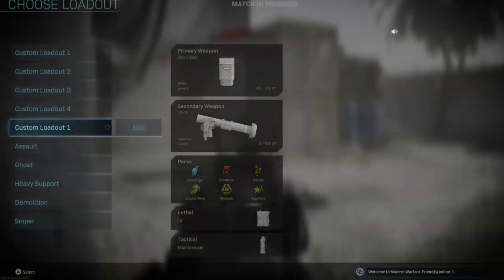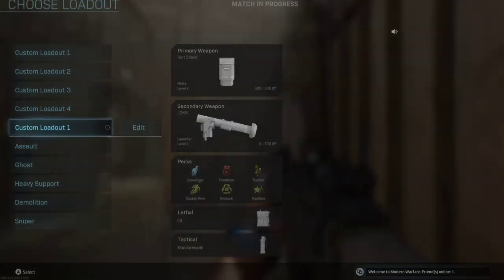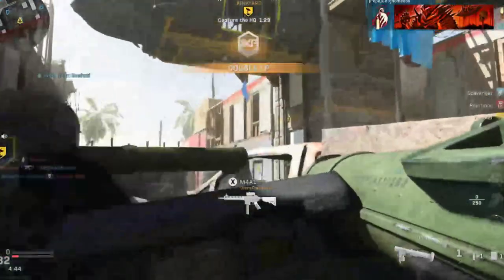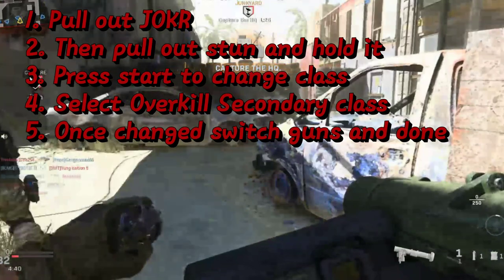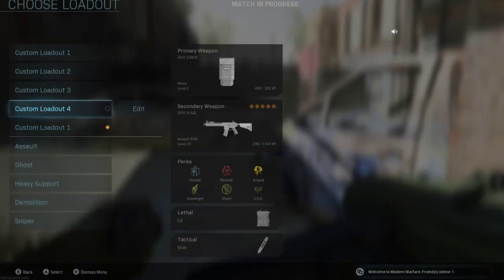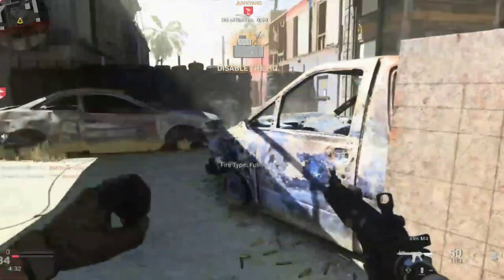Once in the game, the only thing you want to do is pull out this gun and hold it out first. Grab your spot like this, just pause it, then lower it out, and then switch to the other gun you had in the secondary slot for the glitch.